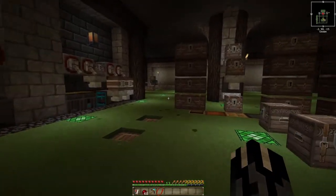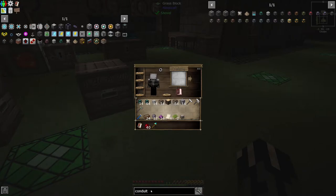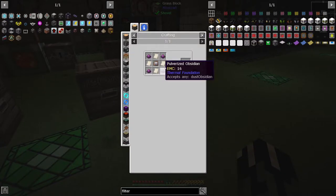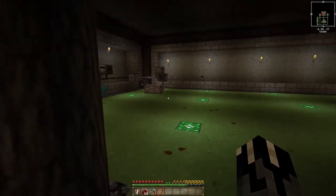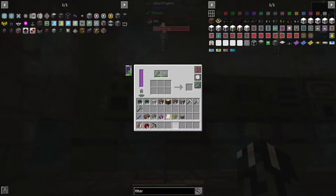Next thing we need to do is item filters. So because we're dealing with the mob farm, we're going to have to get a bigger filter. I'm going to try this filter here, which means we're going to have to go and make this recipe. I went out and made those things ahead of time — or gathered the resources.